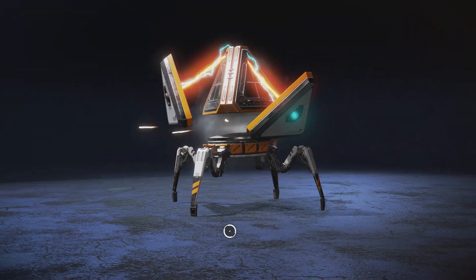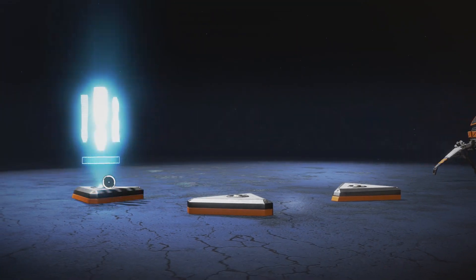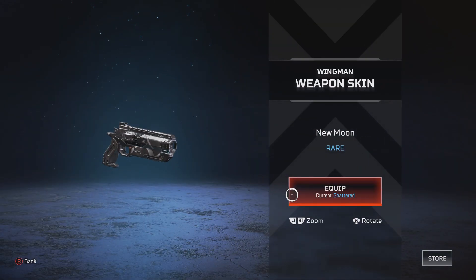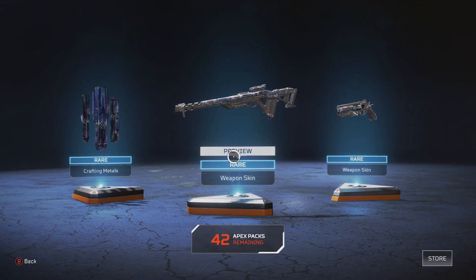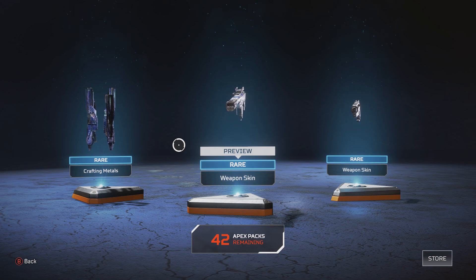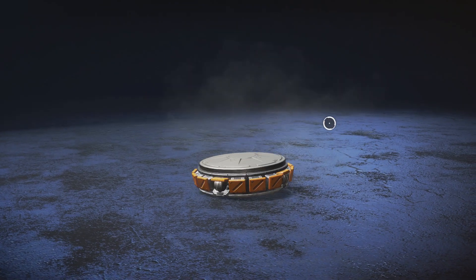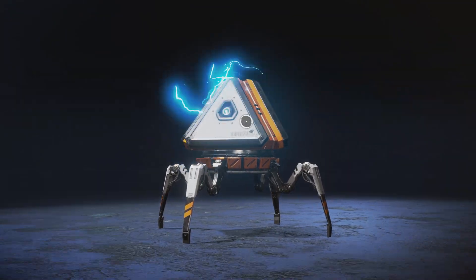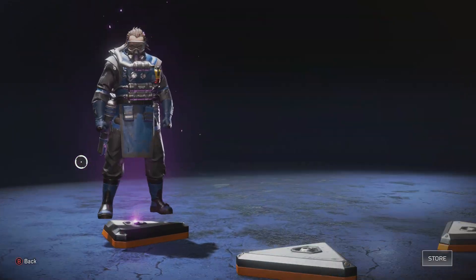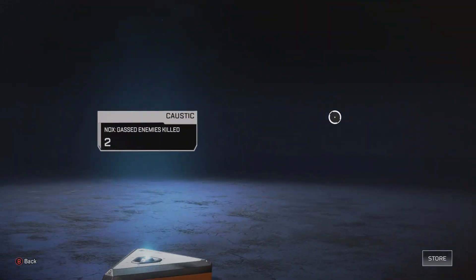Let's get into it. I would really like the Airline Beret — that would be amazing. Chances of me getting it? Slim to none. I never get good skins. I would be happy with a few skins for guns like the Wingman or a couple other guns I use a lot that I don't have good skins for. Crafting materials, always good. Can hopefully buy a legendary skin after this. I've gotten a lot of legendary banners, so I'm not hoping for a banner. Got a Caustic skin. That's nice — I don't play Caustic. Don't like him very much.